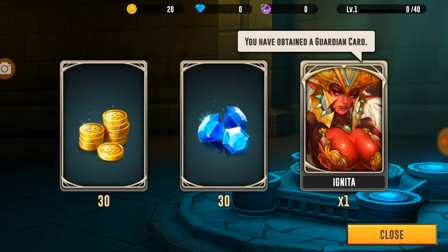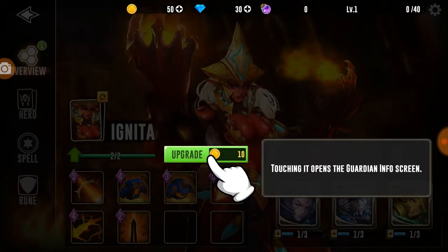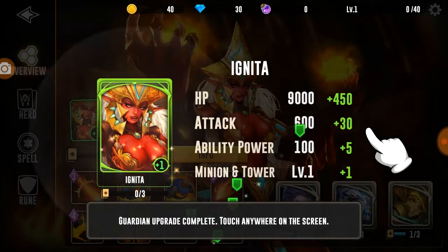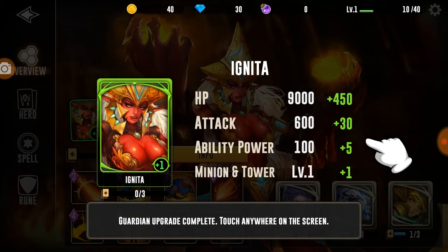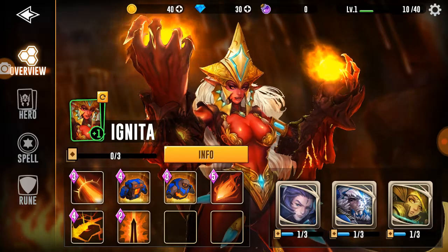So it's basically going to be the same thing every time. We can upgrade it to level two. Let's go - Guardian upgrades complete. So it looks like increased HP, increased attack, ability power, and minion power.